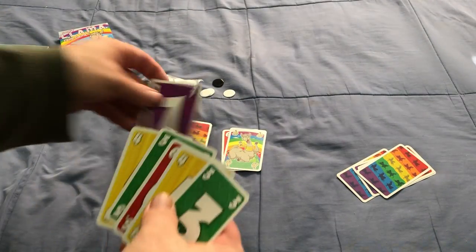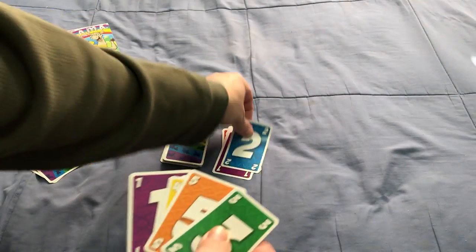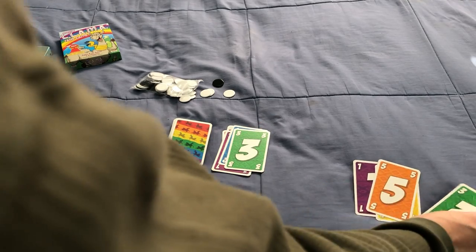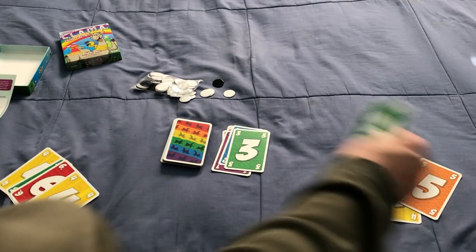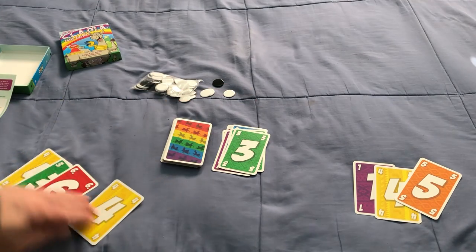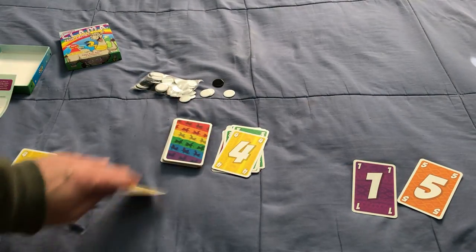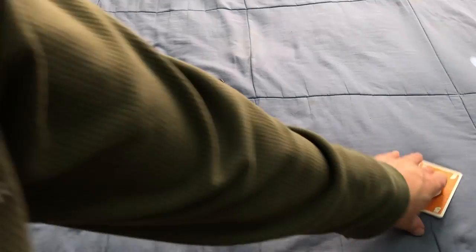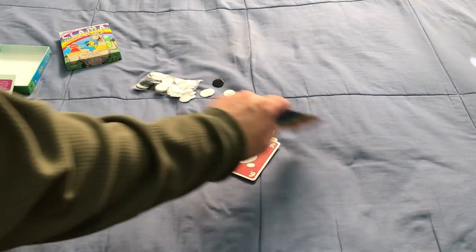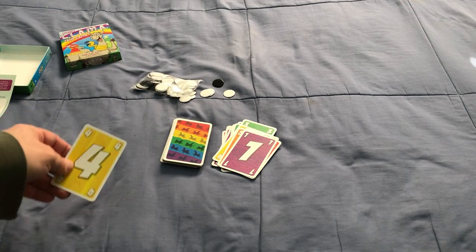Cards only go up to 6, so that's a 1. Now this player has to play a 2. It comes back to me — I have to play a 3, and they can play a 4. You can also always play the same value. I'll play a 3 as well, then a 4, then a 5, then a 6. This other player goes out and I get stuck with one card — that's one way it goes.